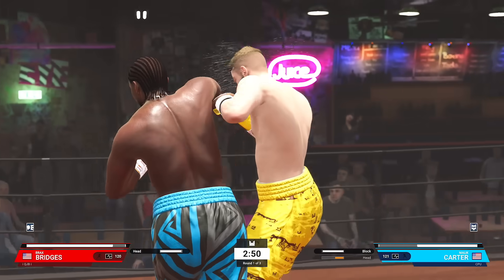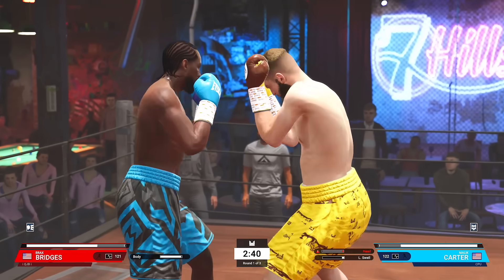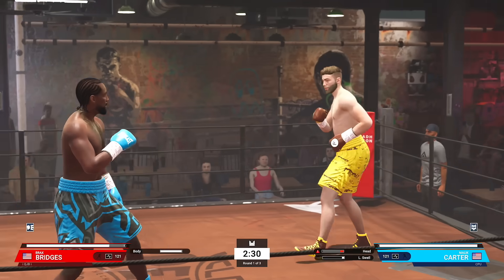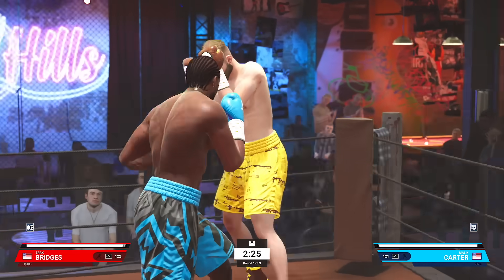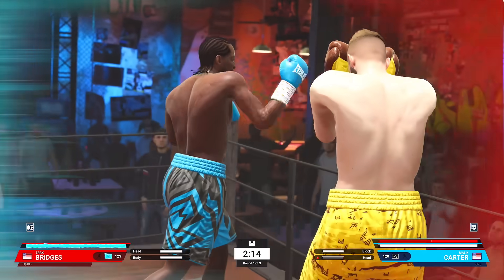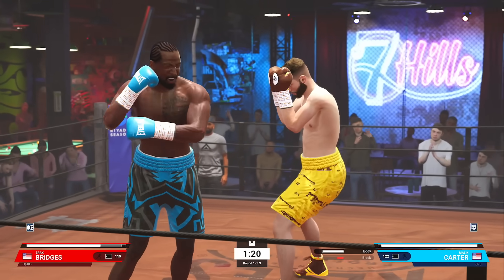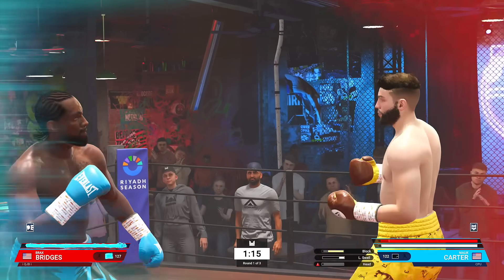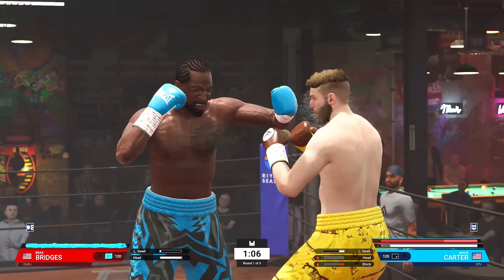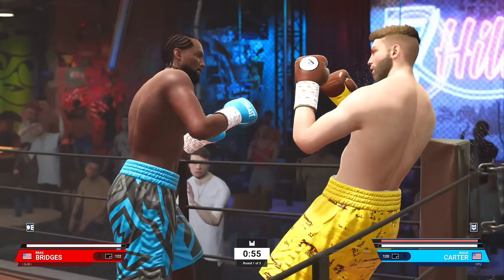I was definitely coming out here hitting those power punches because I wanted to end this fight as soon as possible. When you're in the ring, you can tell the difference between fighters — their style, the way they block, the way they move. I'm already getting good hits on homeboy. There are over 70 fighters in this game with legends such as Alvarez, Tyson Fury, and Roy Jones Jr. I'm trying to go on the attack — I got homeboy rumbling, bumbling, stumbling, going for the knockdown.